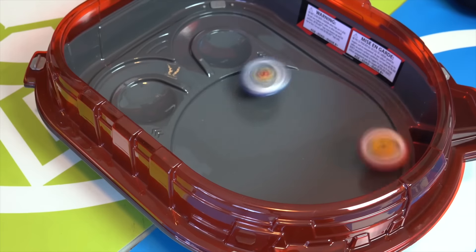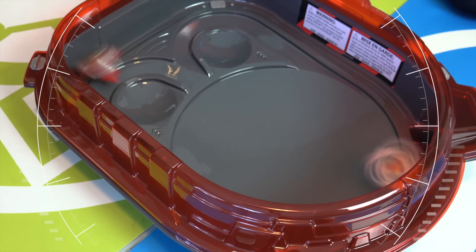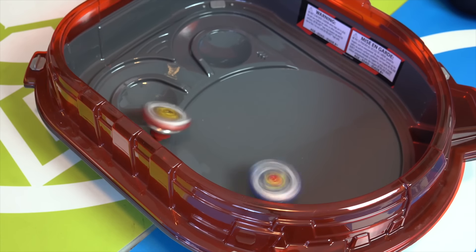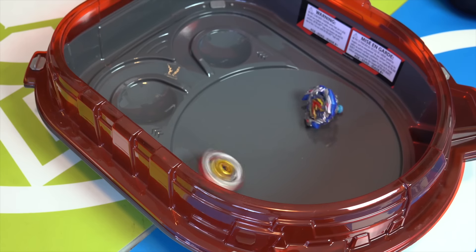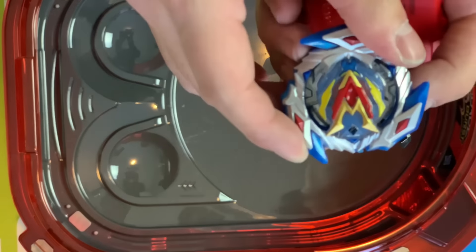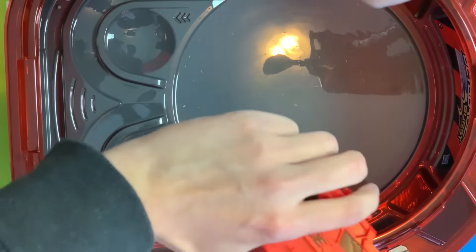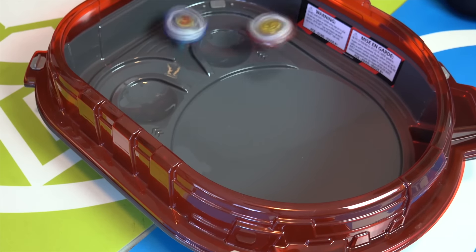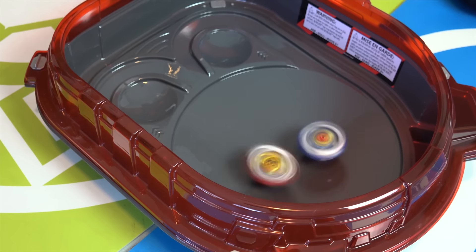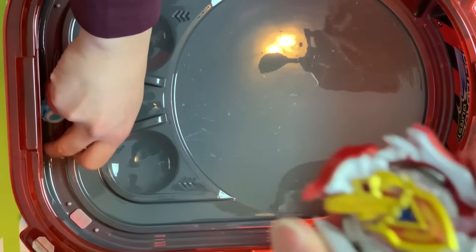3, 2, 1, let it rip! So much faster, so much more aggressive. My stamina! It lost all my spins so quickly. Well then, make sure we take advantage of that rail — I want to ride the rail. Let's do it. 3, 2, 1, let it rip! Go, go, go! It's the first burst finish — one burst, one shot. Nice. Set of Achilles.